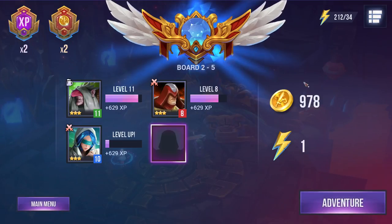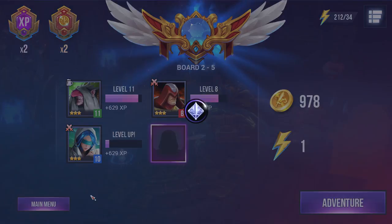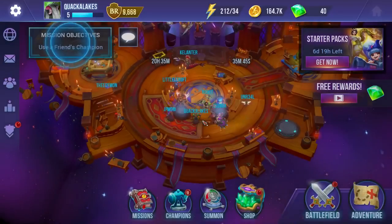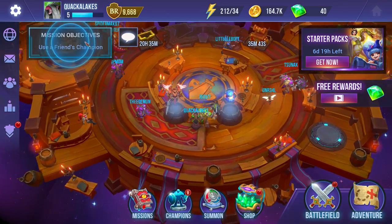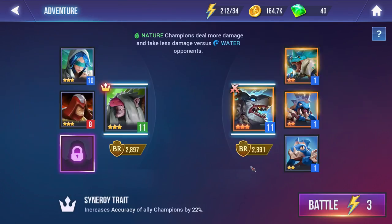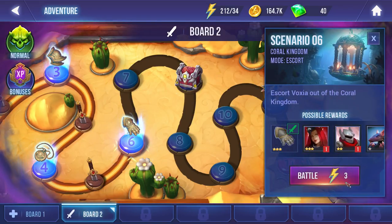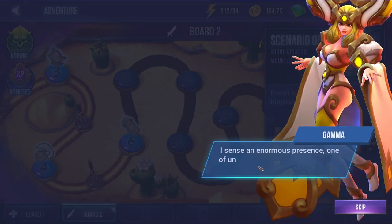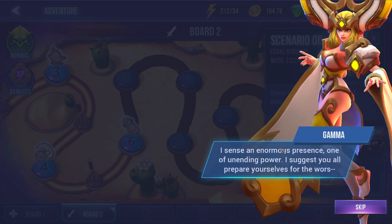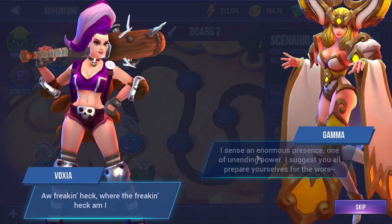I said I was going to check out these missions. 'Use a friend's champion' — we'll do it in the next adventure. A new scene begins: 'I sense an enormous presence, one of unending power. I suggest you all prepare yourselves for the worst.' Someone new arrives asking where they are.